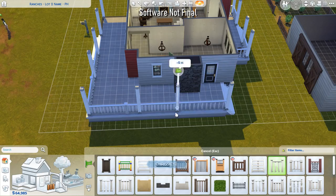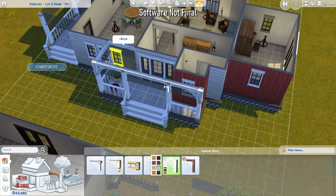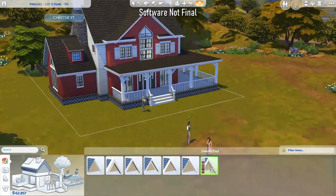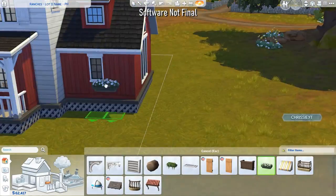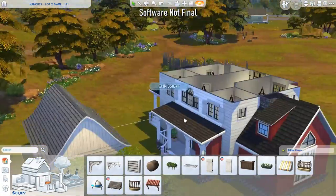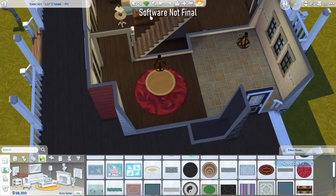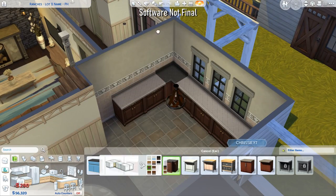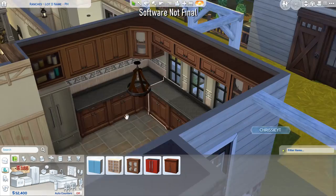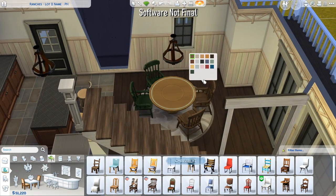I didn't think they'd add a gameplay reason to have a basement for nectar making, but in Sims 4, nectar will actually age faster if it's placed underground. Also, the higher your Sim's nectar making skill, the faster and better it will age. In Sims 3, I don't think the above or below ground placement mattered for aging, but here it actually does, which makes sense. So I have a little nectar cellar underneath the back of the build, accessed through the barn.